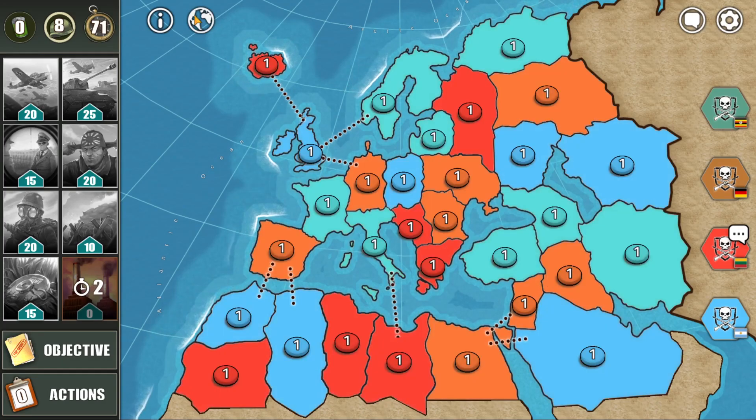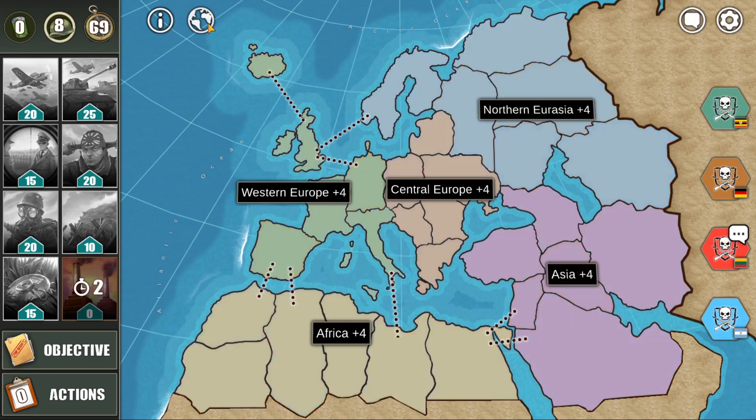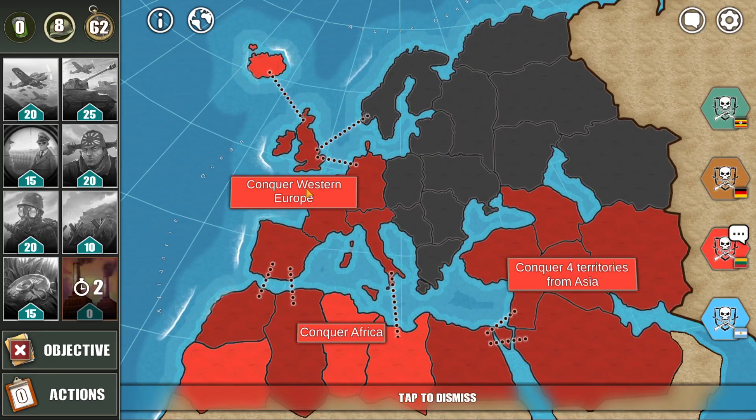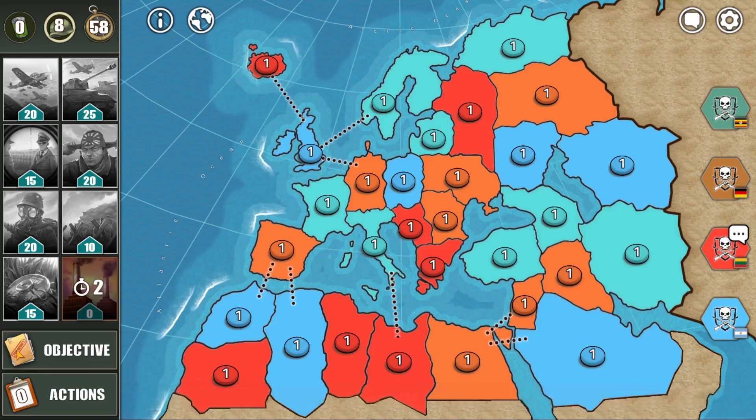Let's see where we've got most of our territory spawn — it must be Africa, even 3 territories right here. Let's see what our objective is: to conquer Western Europe, conquer Africa, and conquer 4 territories from Asia, so going for Africa really works in this case. You win by either completing your objective, or in case nobody completes their objective after round 10 ends, the player who has most territories wins — and in case of a tie, there will be one more additional round.